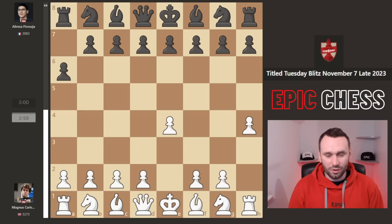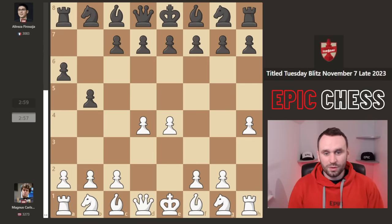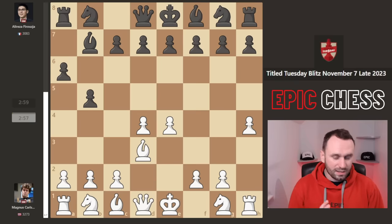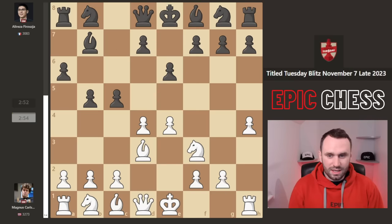So Magnus goes E4 - he says 'you want to give me the centre, Alireza? Fine, I'll take it, thank you very much.' B5 from Alireza, D4 now - the players are rewriting the rules, who needs pieces, just push your pawns. Now we get Bb7, finally some piece development from Alireza. Pawn attacked, defended, e6 played, Nf3, c5 and Magnus supports his centre.